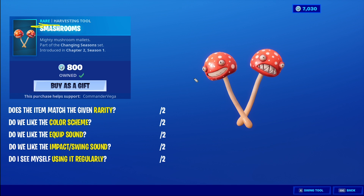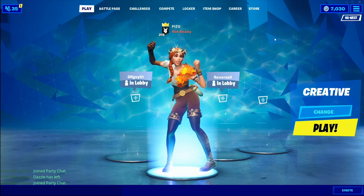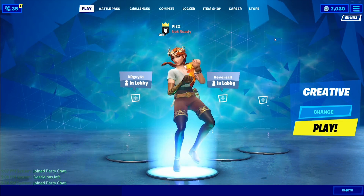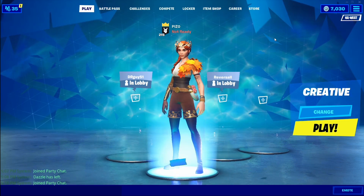The Smash Rooms — are they a rare? There's really not a lot for a contrail, which I usually use to determine rarity. Because they do have personalities, I think it's okay for a rare, so two out of two there. Colors are nice and vibrant — the colors of autumn, pun intended — two out of two. Equip sound: not crazy about it. Impact swing: I do like it. Overall, it's a really cool idea — 8 out of 10 for the Smash Rooms. We'll see you for the in-depth before-you-buy for the Autumn Queen shortly after this. Thanks for watching — see you on the livestream!